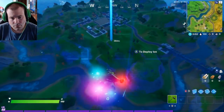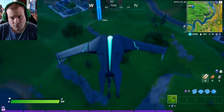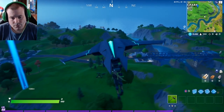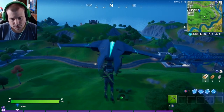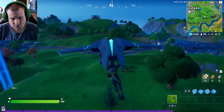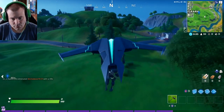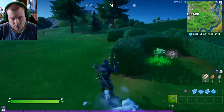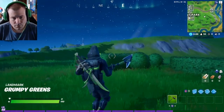This one is right outside of Pleasant Park — this is Grumpy Greens. If you've ever landed in this area, you will see an emoji face that looks upset. Well, that is Grumpy Greens. You've got that little horseshoe and there it is — boom, Grumpy Greens.